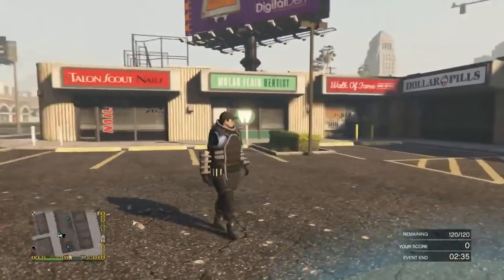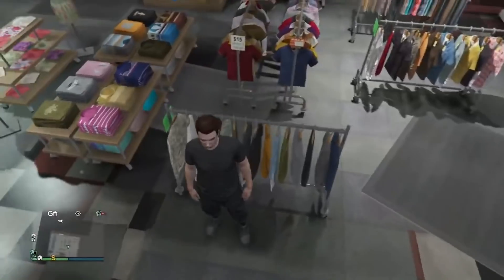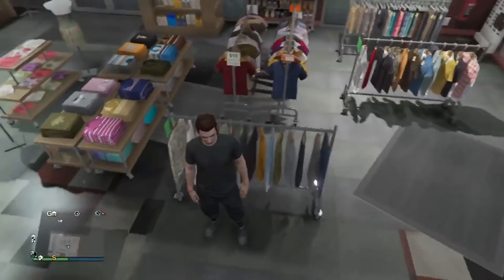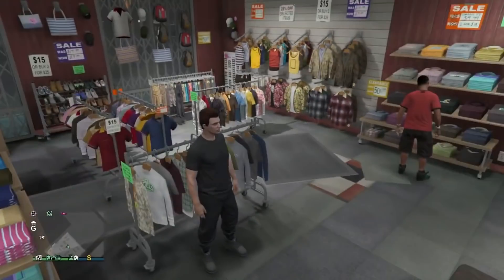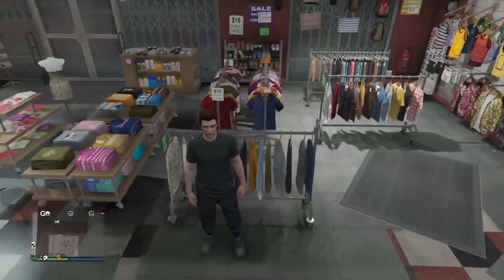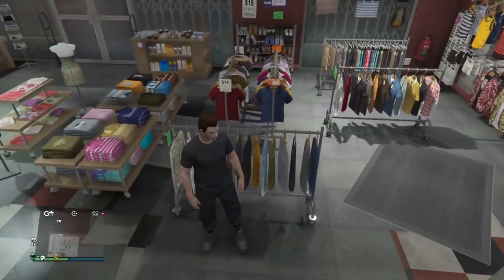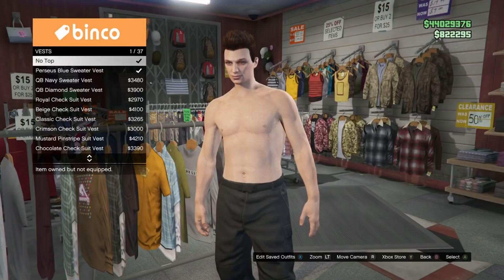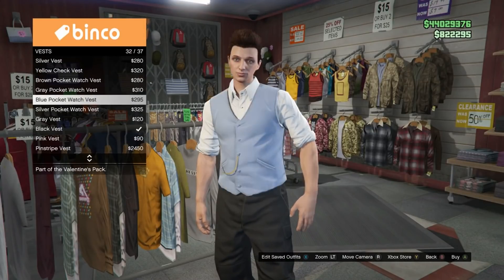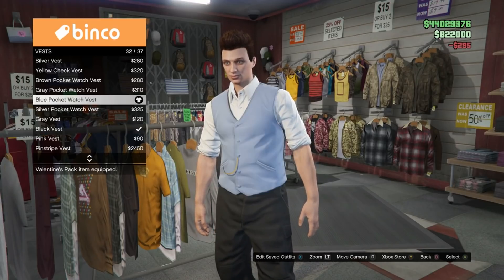Next I'll show you how to get the juggernaut outfit. Head to any clothing store and have a simple outfit ready — select whichever pants and shoes you want. The t-shirt doesn't really matter because you won't see it with the juggernaut outfit on. Make sure you have no accessories on — you'll be able to add accessories after. Head into the top section and go all the way down to vest — equip any one of these, it doesn't really matter which one since you won't see it.